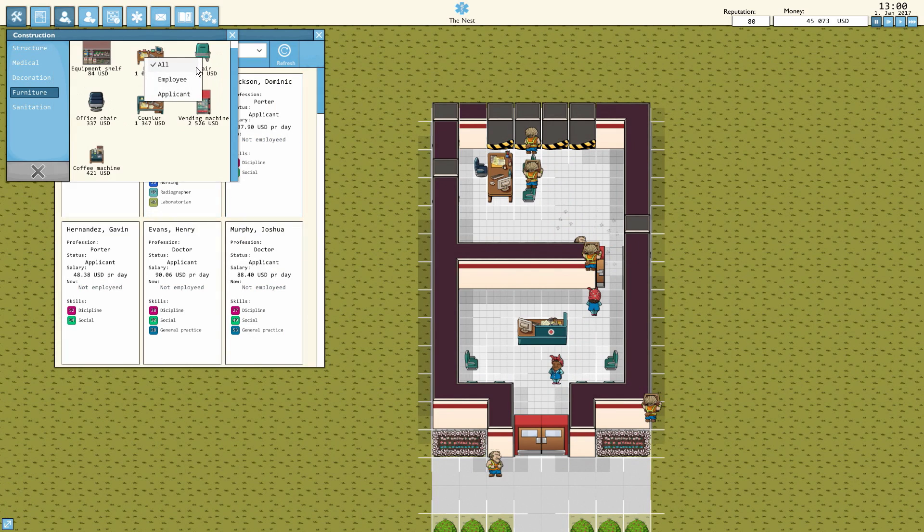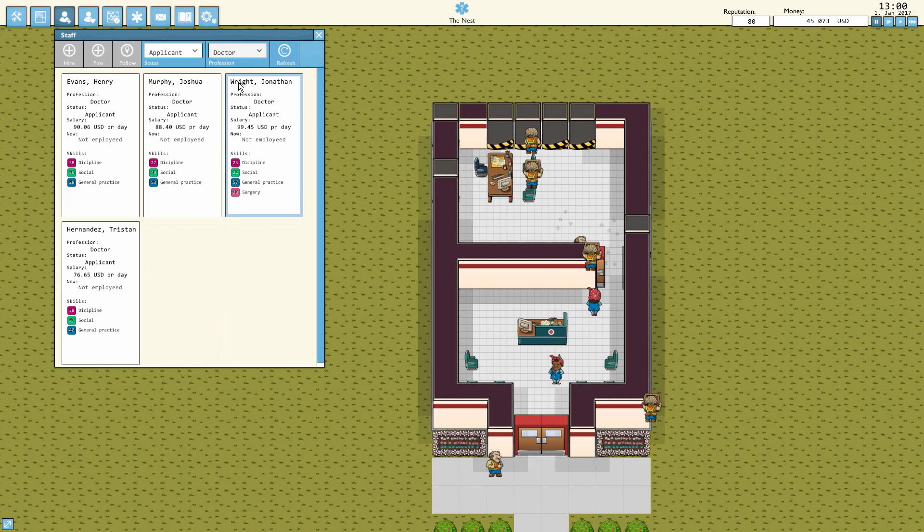Let's actually hire some people. We'll go over to applicants — we're looking for a doctor first and foremost. All of them have different skills and traits. If you're looking for a doctor for surgery, you better get a surgery one. Right now we're not focused on surgeries, but the more work they do in a field, they'll get more proficient at it. There are also quests where we send doctors and nurses elsewhere to help with an epidemic, and they'll get extra skills that way. I want to go with high social, discipline, and general practice — so Murphy Joshua at $88 a day seems best.